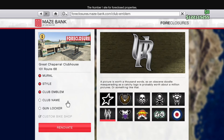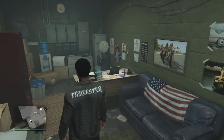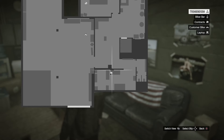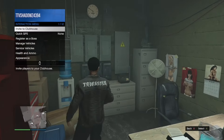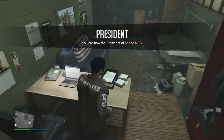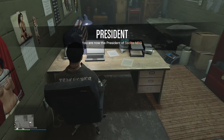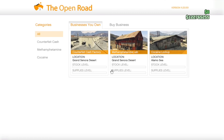Let's go ahead and look at the prices for these businesses. Then you're going to want to come over to the computer in your clubhouse. You're going to want to make sure you're registered as an MC president. There are five different businesses: the Cocaine Lockup, the Methamphetamine Lab, the Counterfeit Cash Factory, the Weed Farm, and the Document Forgery Office.